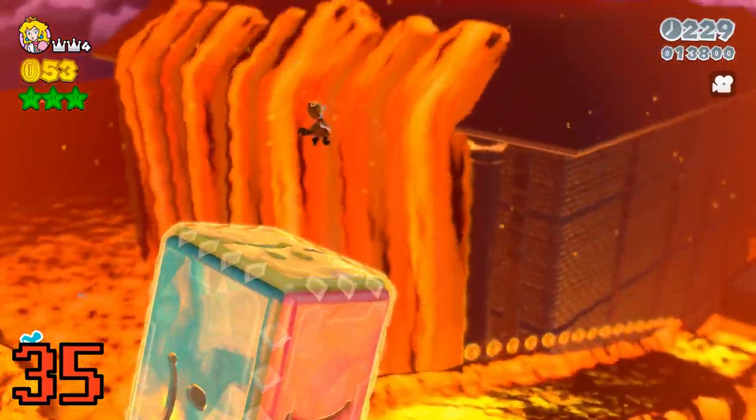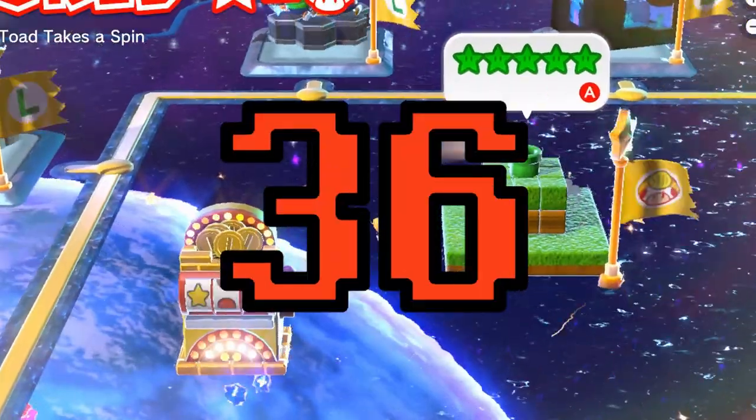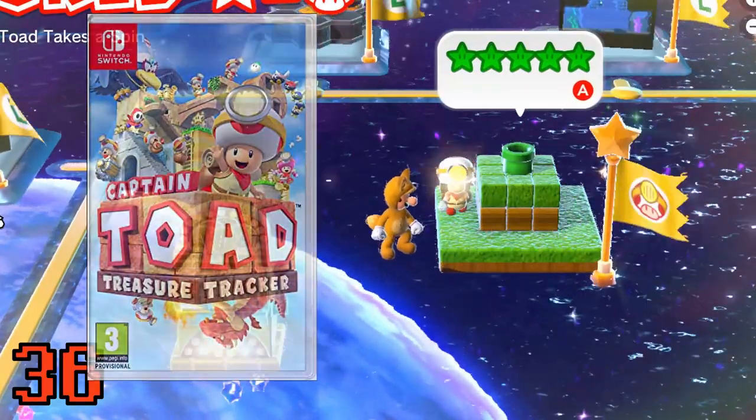Combining Peach with a tanooki leaf will let you break the game by flying over everything. This is the game that inspired Captain Toad: Treasure Tracker's standalone release.